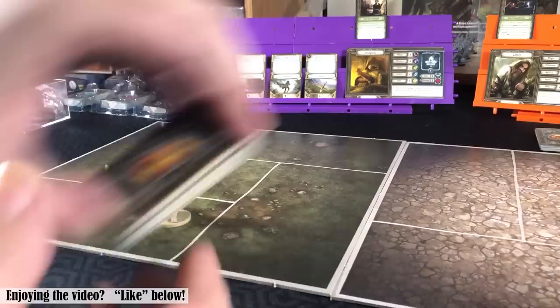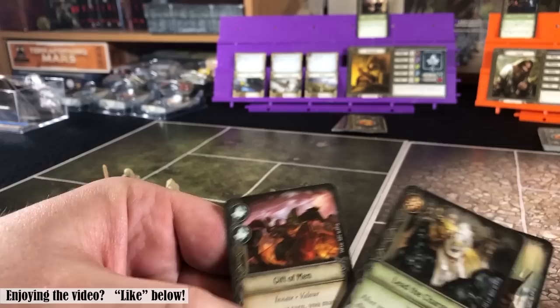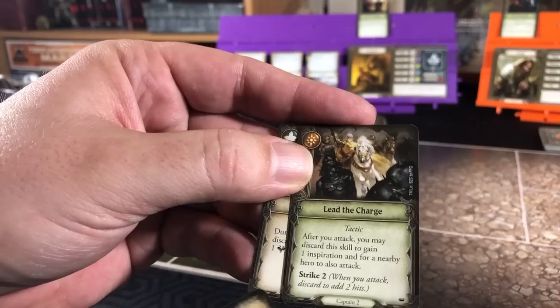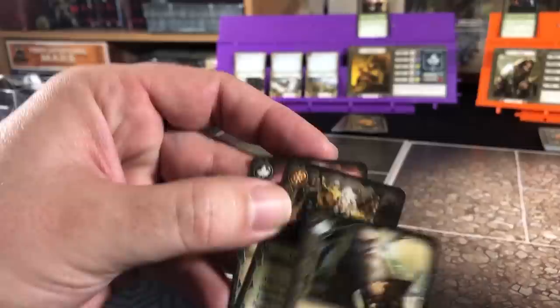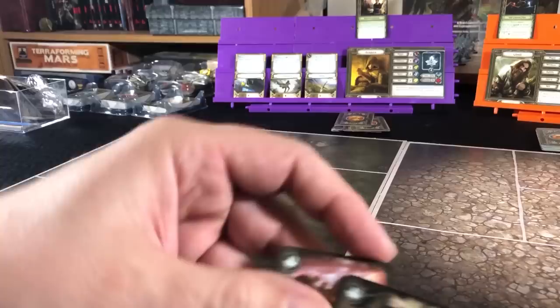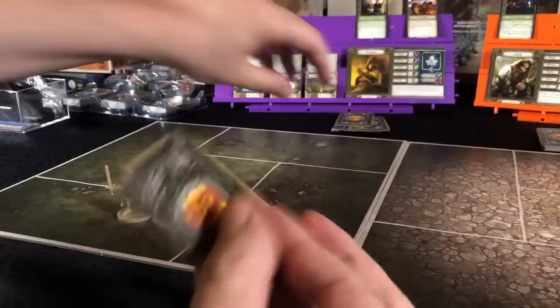So for Aragorn's scout three, we draw Ancient Wisdom, Lead the Charge, and The Gift of Men. On this one we can discard this card to discard some fear, helping during our attacks, but it also has a success. I'm going to put this on top of my deck for the success, prep this one, and put this on the bottom.